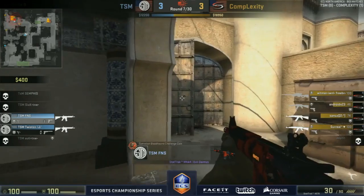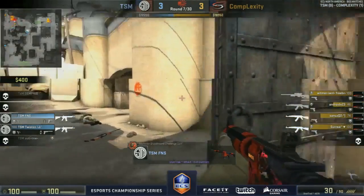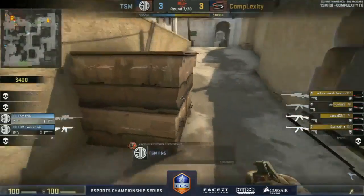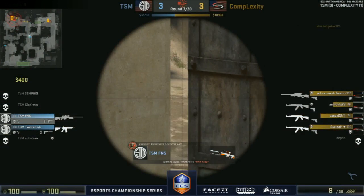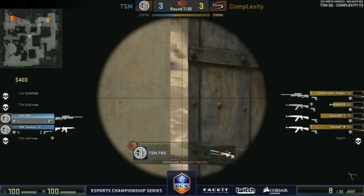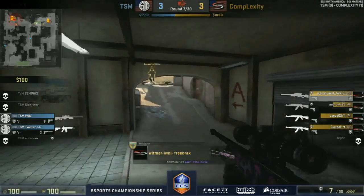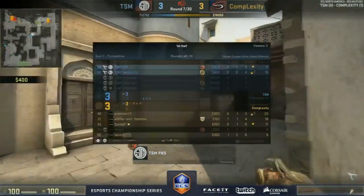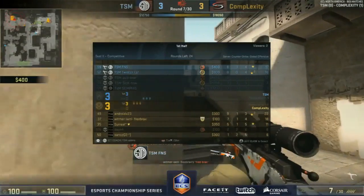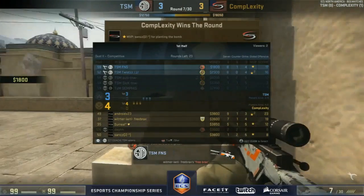CTs now have a player toward T spawn and hanging in lower B. TSM did win four rounds in a row but Complexity bouncing back here on round seven. Whitmer going for the pick but that smoke funneled them back toward middle — they managed to get kills into the A site. Finding one kill, took down Death, but it wasn't enough to hold them off. Still pretty strong for the CTs considering they saved an AWP.